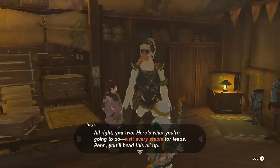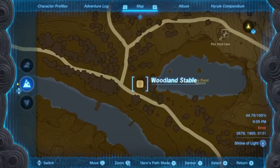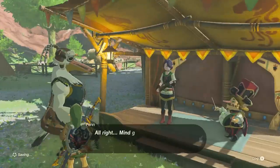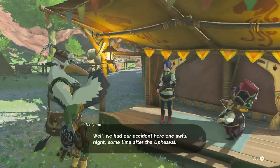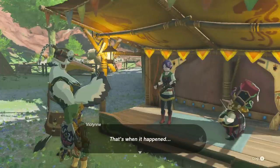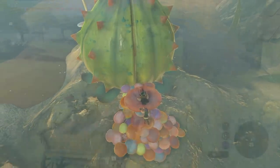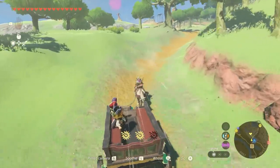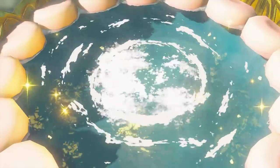The first stable we are going to visit to unlock the first great fairy fountain is Woodland Stable. Speak to Penn, who is having a conversation with Mastro and Violin. These musicians are a part of the Stable Trotters, a group that plays beautiful music at each stable in Hyrule. We will reunite the band as we awaken each great fairy. Each fairy only comes out if she hears some beautiful music, so each of the four side adventures involves finding a member of the band and delivering them to the Great Fairy Fountain. Once there, they'll put on a show and the Great Fairy awakens.